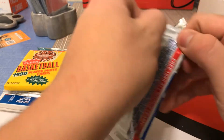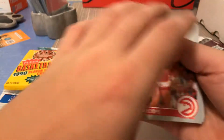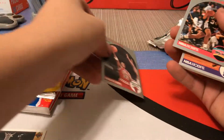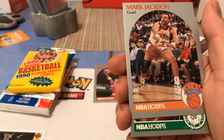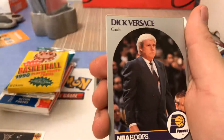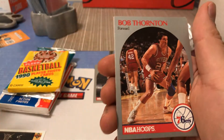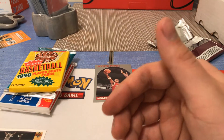We're gonna go to Hoops — I think this is the 90 edition, yep the 90s. Can we get something great out of this? I don't really know the whole rookie class for the 90s. We got Scottie Pippen — actually that's a really good card. I think he's like third year in the league honestly. We have a rookie card — I don't think this guy did too great in the league though. And nothing out of that pack.